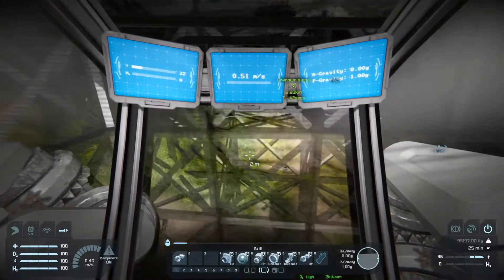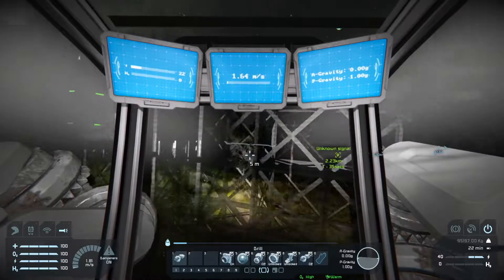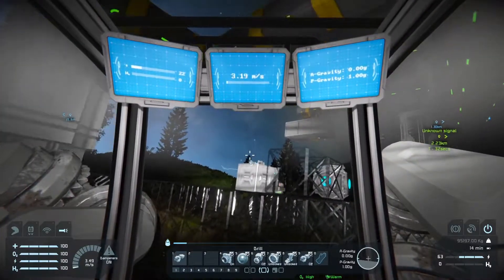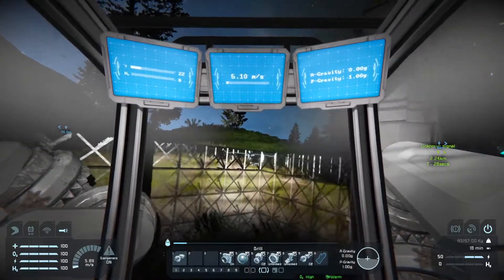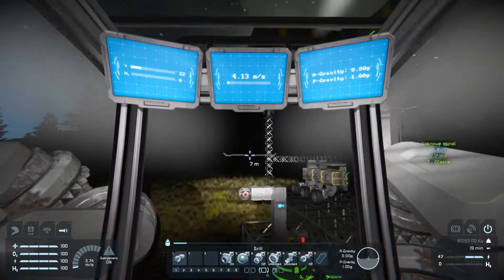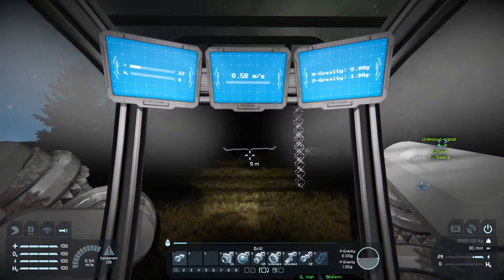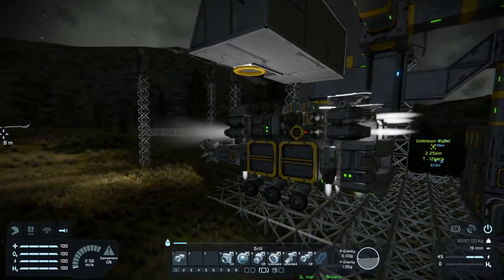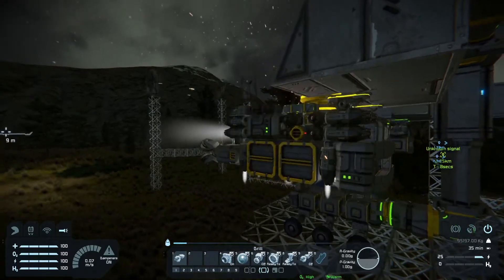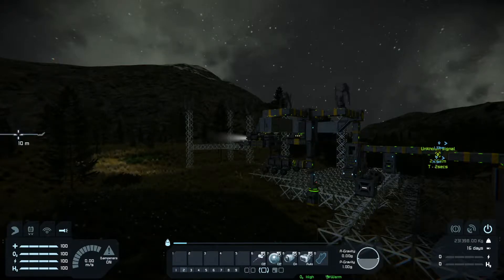That'll give me a bit of extra space. Let's not go run into the drills. Is it going to be enough clearance? Should be enough clearance. You'll go up here — locking the legs. And we will connect to that, and then get it on recharge so it doesn't flatten the battery. Turn the lights off maybe.